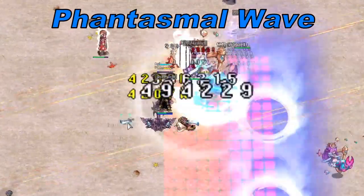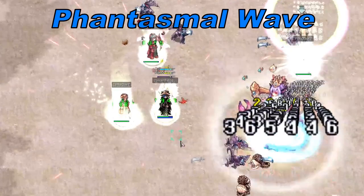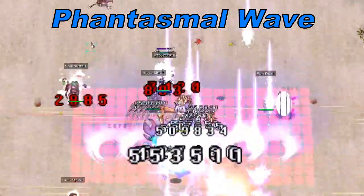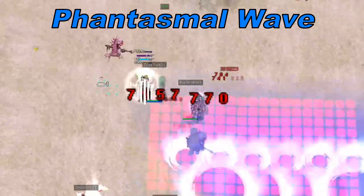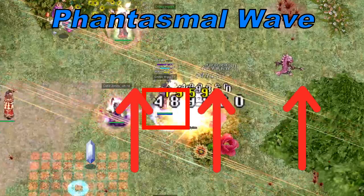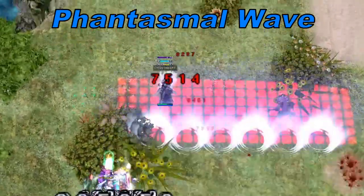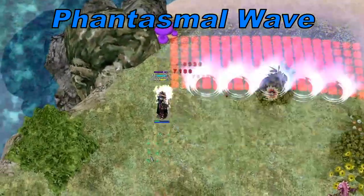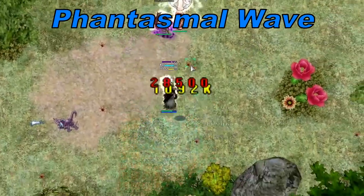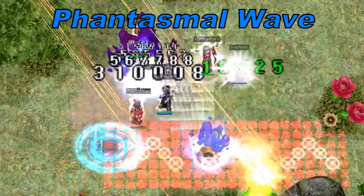Phantasmal Wave: Naizori will spawn an illusion beside a random player. After a short delay, a huge wave will flow in the direction the player was standing in when the illusion spawned. The wave will knock back and deal water property damage to all players caught inside of it. You can avoid the wave either by running diagonally with it, or rolling over the illusion before it spawns.